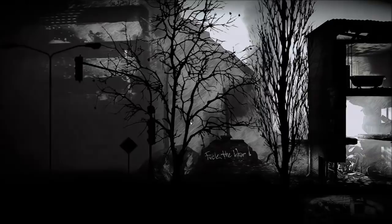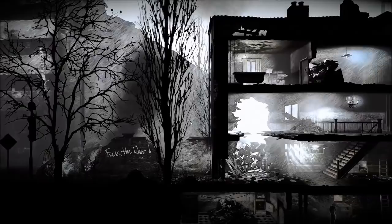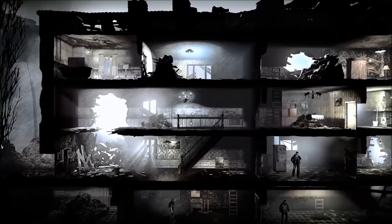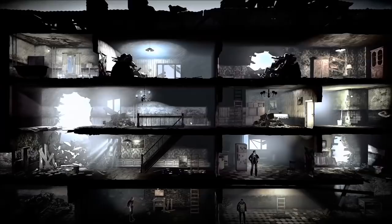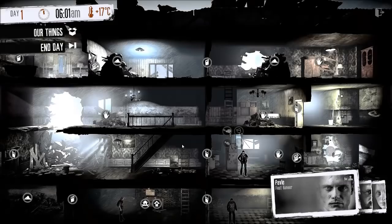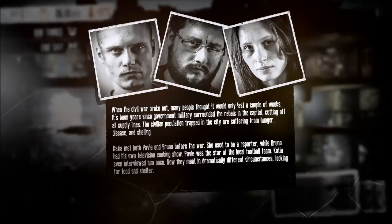For those of you who are eagle-eyed, you'll have noticed that I clicked the continue button rather than start new. That's because I basically re-rolled until I got the three survivors that I wanted. I have a very specific trio that I enjoy playing and wanted to show you. They're certainly not the only viable start — I'm sure one challenge of the game is beating it with all survivor sets — but this is the set I enjoy most: Pavel, Bruno, and Katya.